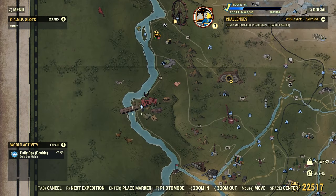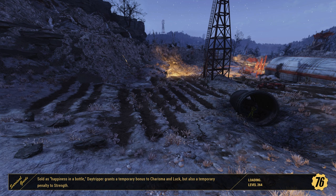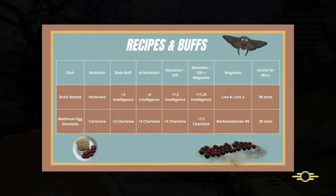We're going to be finding where to farm good old Mothman eggs. My favourite place is Point Pleasant. With Mothman eggs, you can make Brain Bombs and the Mothman egg omelette.